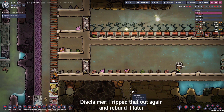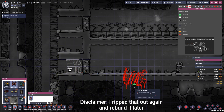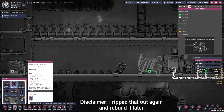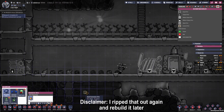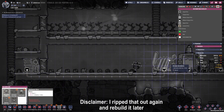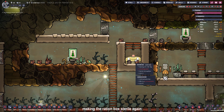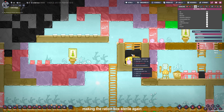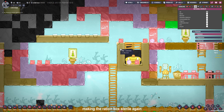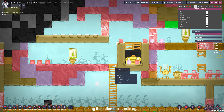Thanks to the duplicant's hard work we have the required materials now to build a smart battery and hook up the coal generator to it. Also we're going to automate it with an automation wire so that the coal generator only runs when it really needs to. I rearranged the park sign a little bit so that our ration box is in a sterile atmosphere again because the walls are a little bit higher and don't let the carbon dioxide fall off the sides.